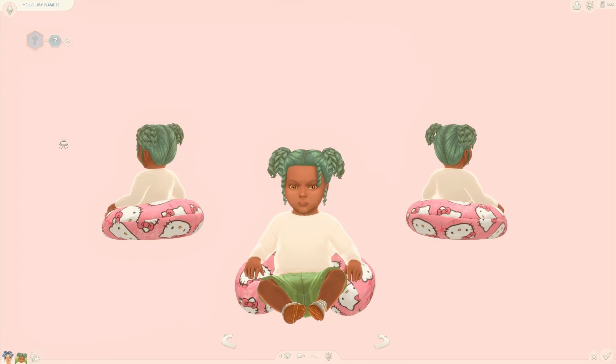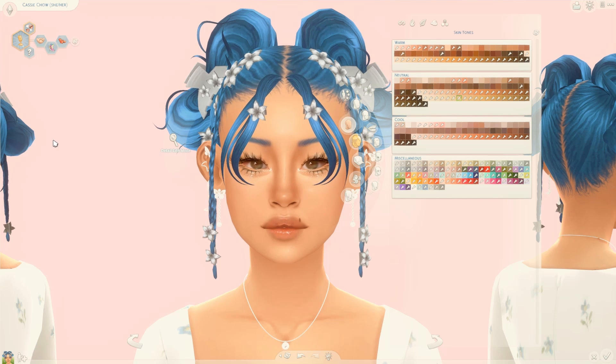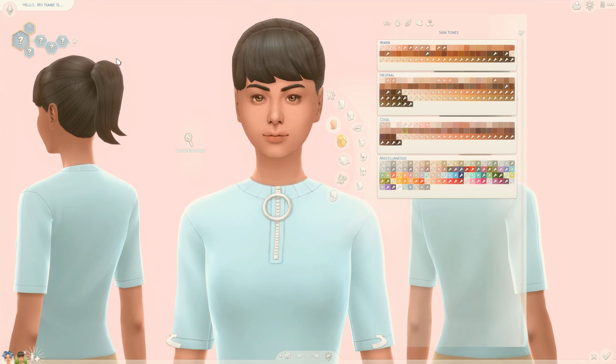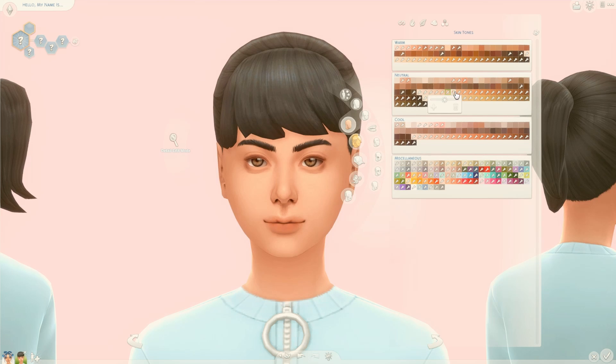A mod you guys definitely need is the Bare Skin Tone skin pack by Lamity Sims. This skin tone pack adds a better variety of skin tones because base game skin tones look very weird — the undertones look odd and dull. Using a random sim as an example, she already has base game skin tone and it just looks so weird and unnatural, which is why I really enjoy this skin pack because everything looks so natural and real.